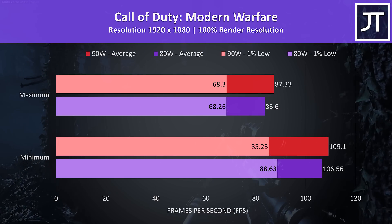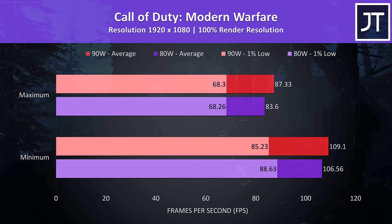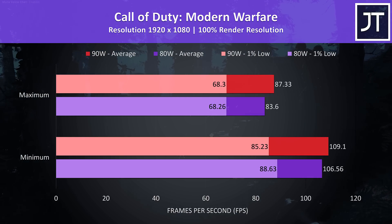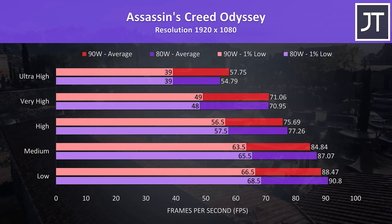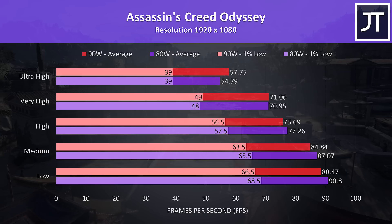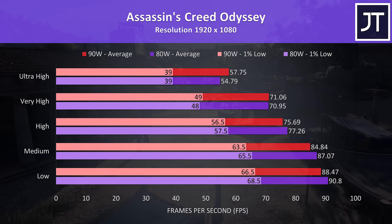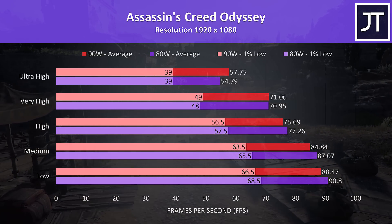Call of Duty Modern Warfare was tested with either max or min settings as it doesn't have built-in presets. At max settings the average FPS from the 90 watt config was around 4.5% faster. Assassin's Creed Odyssey was tested with the game's benchmark tool. Interestingly the 90 watt results were behind between low and high settings, but when we're presumably most GPU bound at max settings the 90 watt config was 5% faster in average FPS.